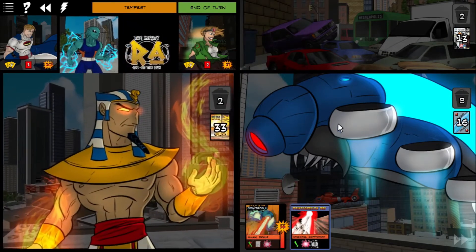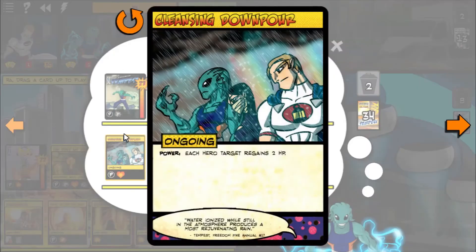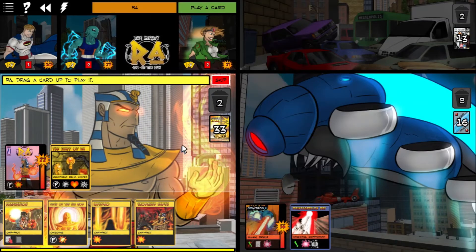Cleansing Downpour — I don't think that's going to matter in this game, but the power lets each hero target regain two HP. That's a nice card. It can be nice to use that. I don't feel like I really get to use it all that often, but it can be nice.